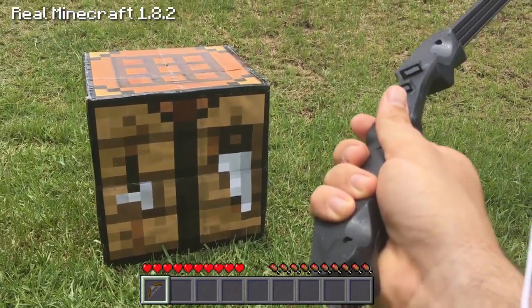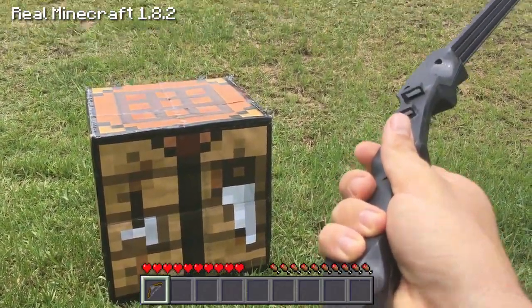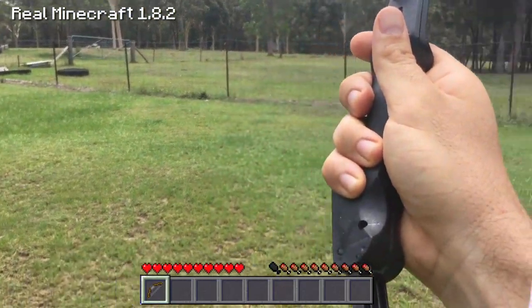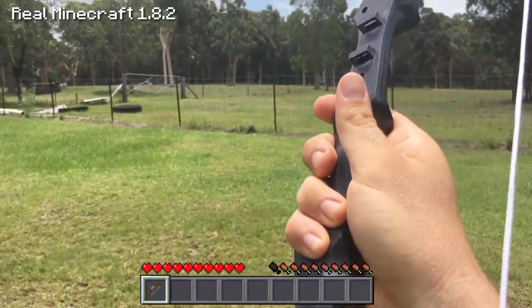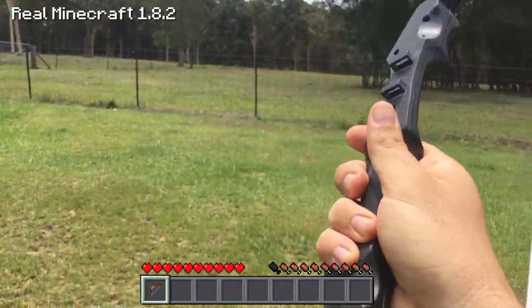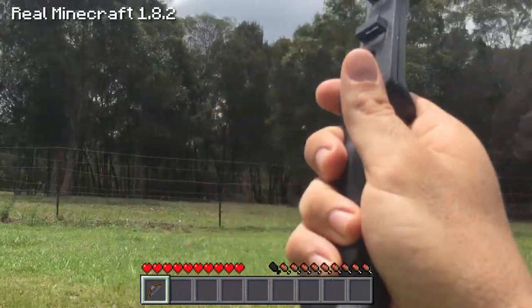Basically, in order to craft an arrow, you'll need to head over to some caves and find yourself some gravel. There's also gravel located around beaches and that type of thing as well. So make sure you go with a shovel, find some gravel, and make sure you find yourself some flint.